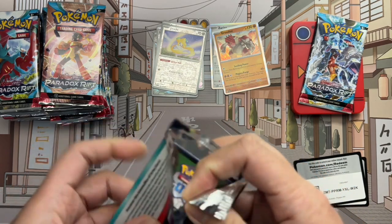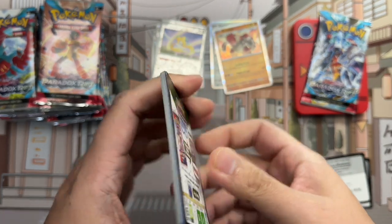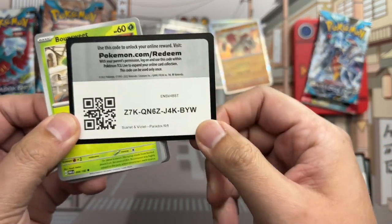From the special illustration rare grouping, we've got Gliscor EX looking particularly fierce, alongside Roaring Moon EX. Hoping we can get one of those guys. Here's another code.